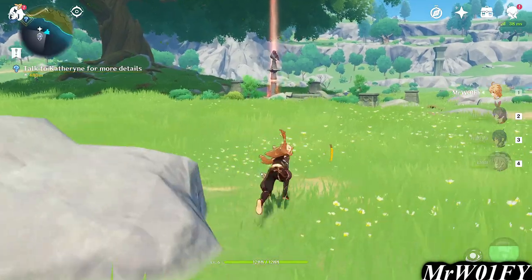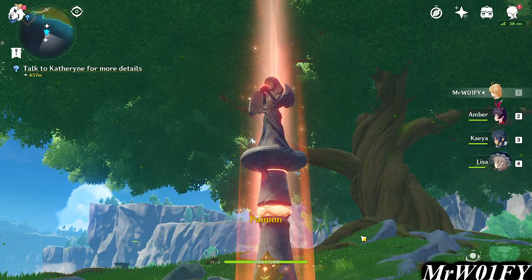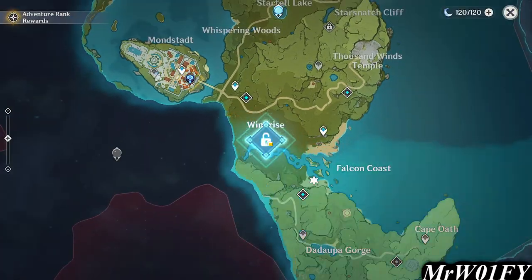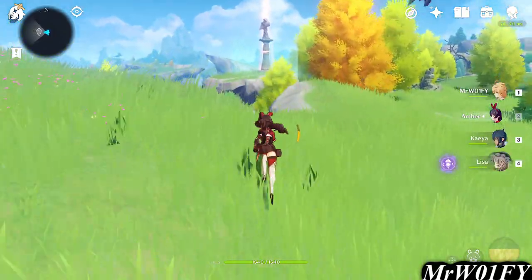These are your sort of Assassin's Creed map reveals that will allow you to better navigate the surrounding terrain. Grab these as early as possible in order to begin your network of teleport fast travel points and zip around the map much quicker. Activating the statues takes little to no effort, with the exception of a few small skirmishes here and there.